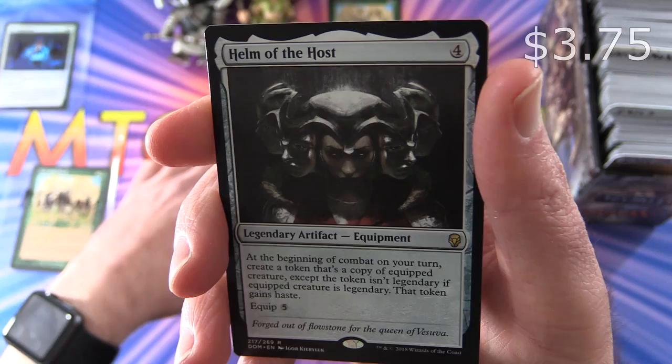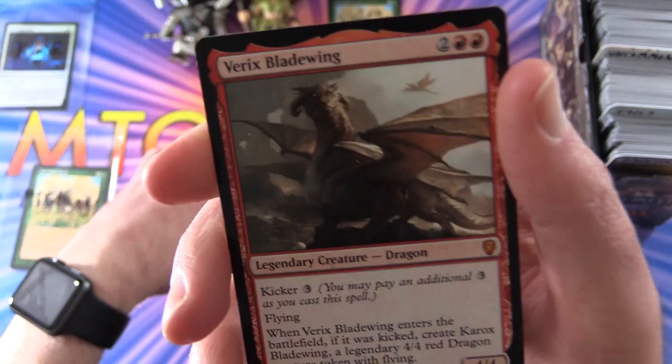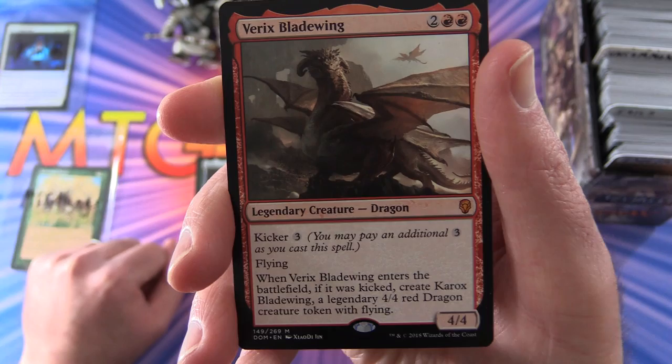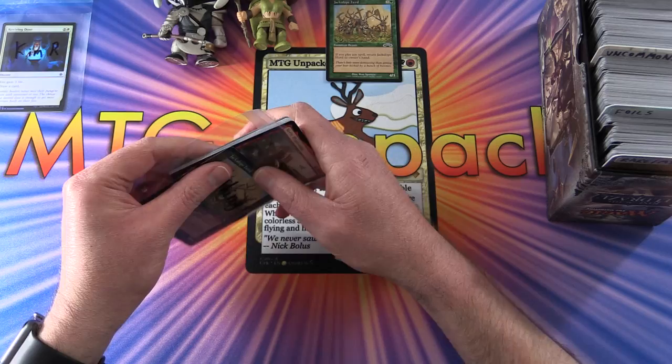And your rare is Beast Whisperer — a Creature Elf Druid, 2/3 for 4 mana. Whenever you cast a creature spell, draw a card. Pretty cool artwork on that one. And Helm of the Hosts, legendary artifact equipment for 4. At the beginning of combat on your turn, create a token that's a copy of the equipped creature, except the token isn't legendary. If the equipped creature is legendary, that token gains haste. Equip cost is 5. And your third rare is a mythic — Varkis Bladewing, legendary creature dragon, 4/4 for 4 mana with kicker 3. Has flying, and when it enters the battlefield kicked, creates Karok's Bladewing, a legendary 4/4 red dragon creature token with flying. Some fantastic pulls there for MTG Things on the first month as a patron.